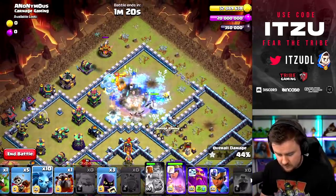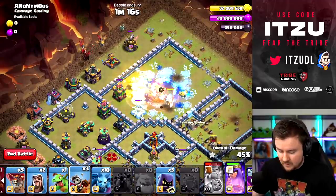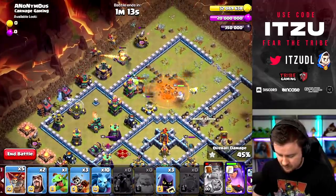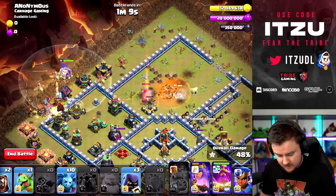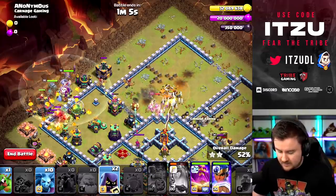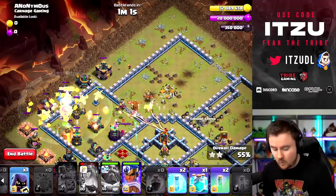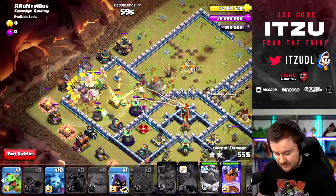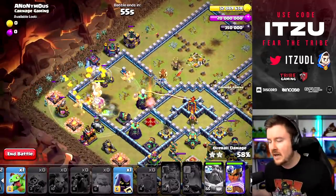The lava hound — I'll use it in a different way but it should be all right. Two more dragon riders are coming in, queen ability, and now we have the defending queen over there as well. Let's take her out with some headhunters and the warden ability to cover everything. The warden ability is down; the defending queen should be easily going down.